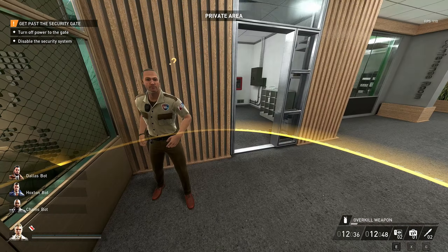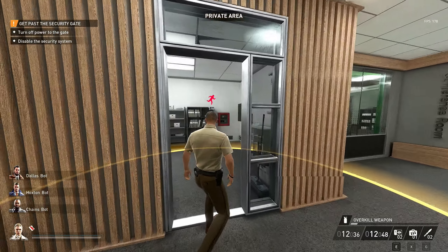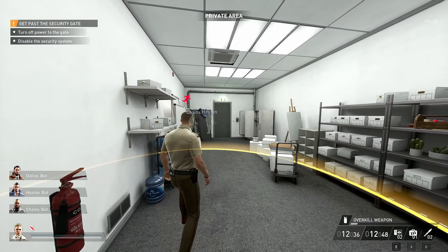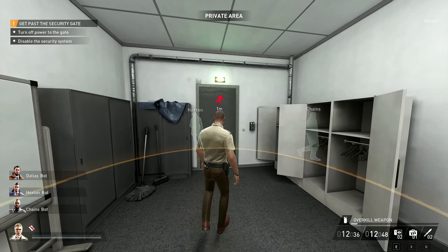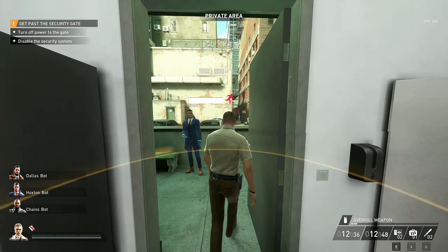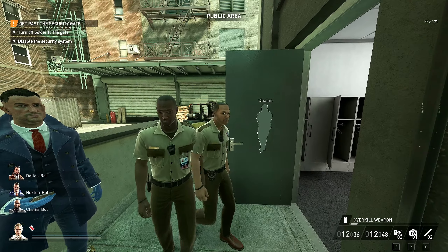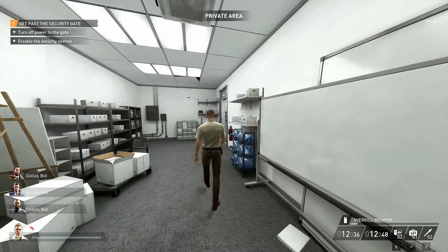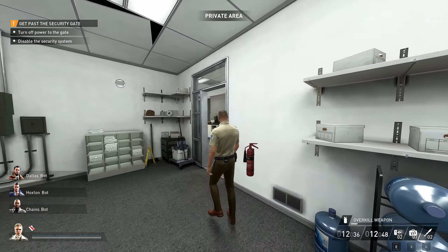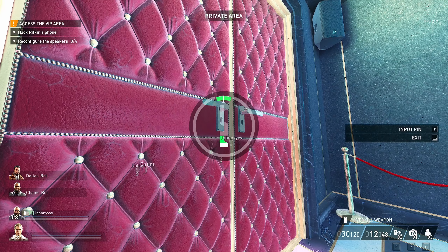If the top of the screen says secured area it will be in red, and if a guard catches you there, he will arrest you. You'll either have to restart the mission or, if you have the skill unlocked, pick the lock on the handcuffs. But being arrested in a secured area causes guards to start searching every room on the map, so restarting is usually the better call.